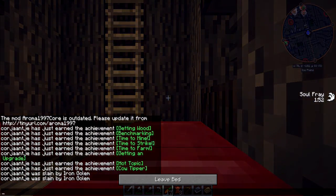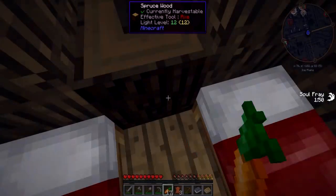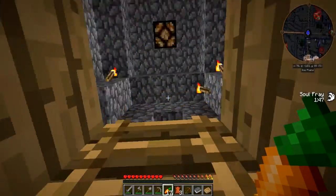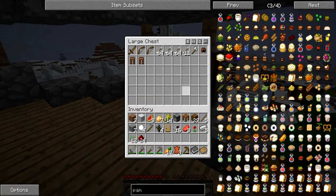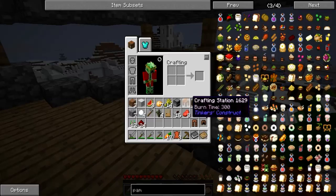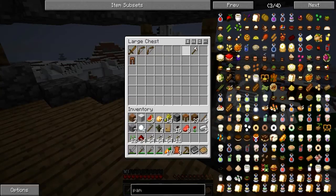A bat — nice. I died twice, sorry. But at least now I have my spawn point set. And ooh, a chest — holy crap. Armor, and a bunch of arrows, and a bow, and an axe. Nice.